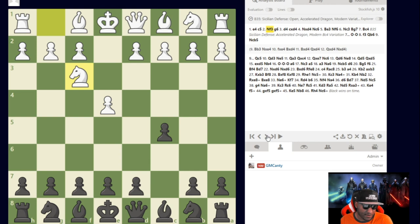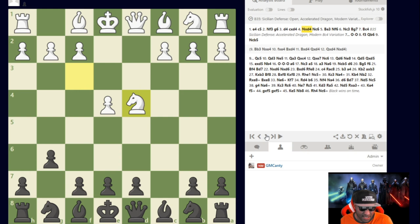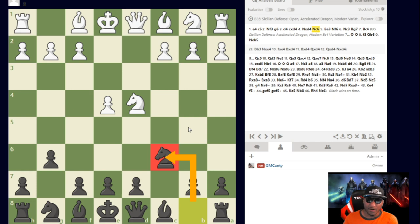e4, c5, Knight f3, g6 — Hyper Accelerated Dragon move order. We always choose this way so we can avoid certain lines and not get hit with the Yugoslav. We can hold this d-pawn and play d5 if they try to play Yugoslav on us. After d4 we capture, Knight takes, and Knight to c6 — very standard stuff. I just recently got some super new theory on the Hyper Accelerated Dragon.